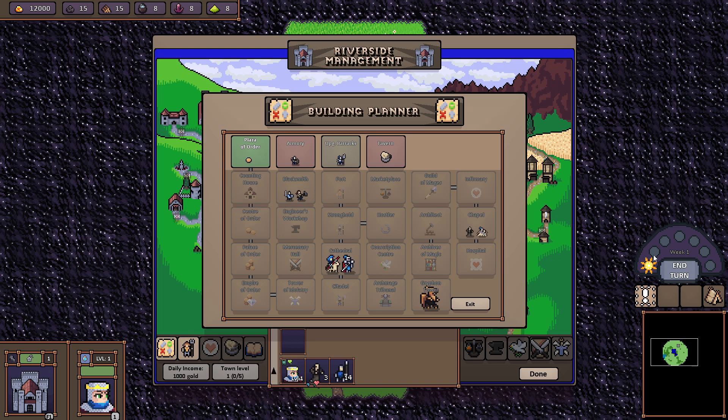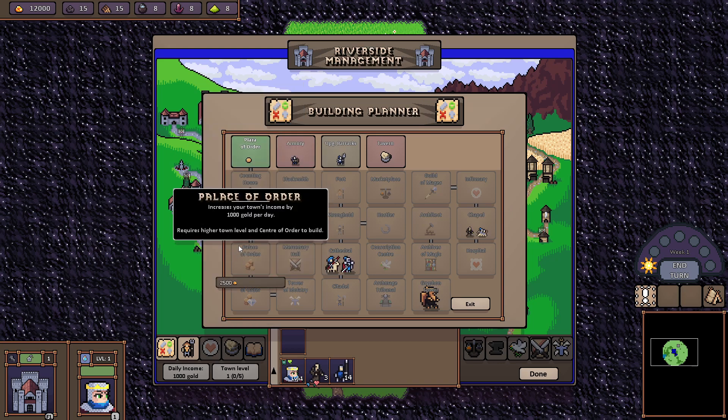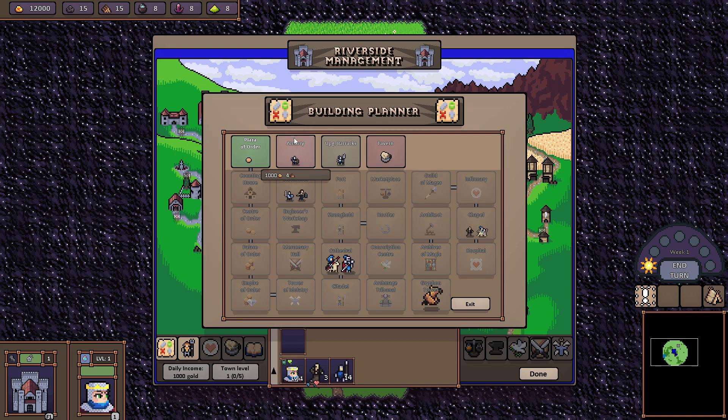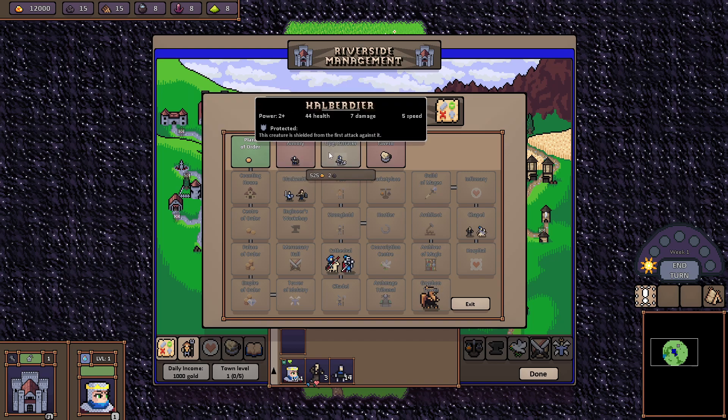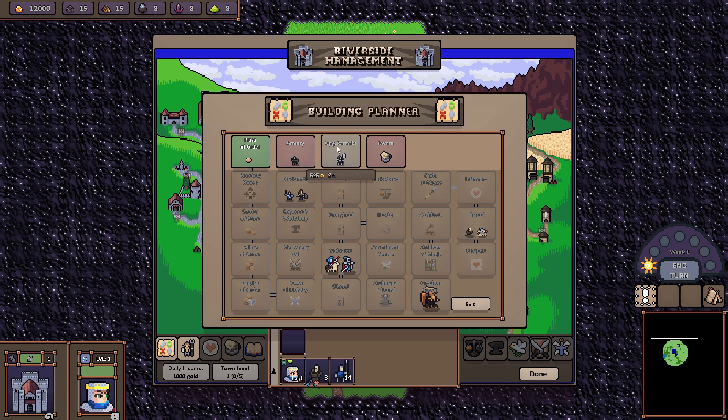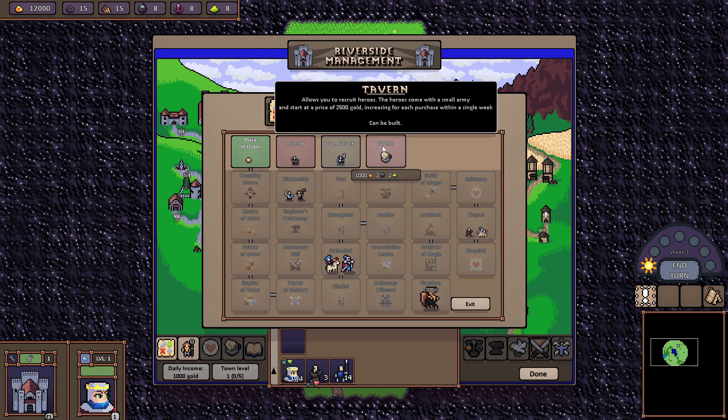Each day passes when you hit the end turn button on the right. These buildings give you more gold — they're like your taxing buildings. Then there are two level-one units: the Archers who can be upgraded to Marksmen, and the Pikemen who can be upgraded to Halberdiers. Then there's the Tavern — the Tavern is great because you can get another hero.